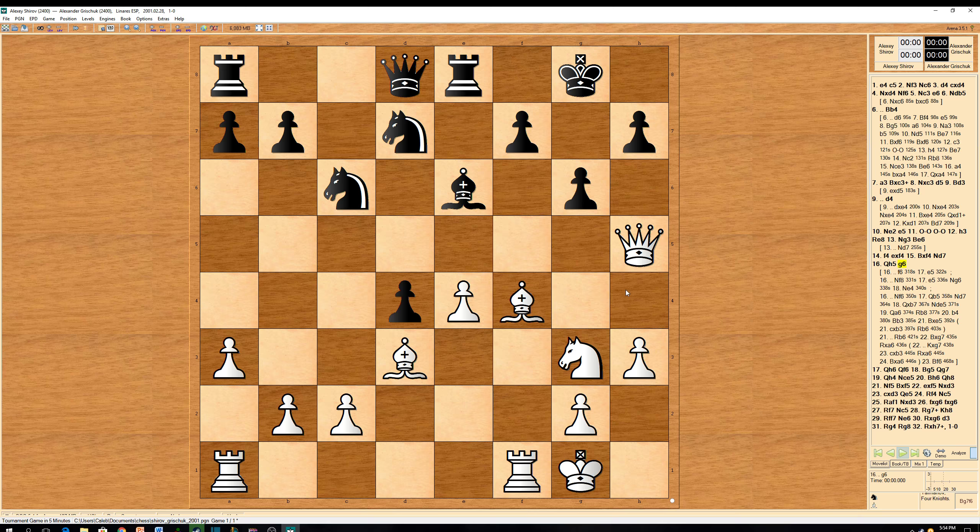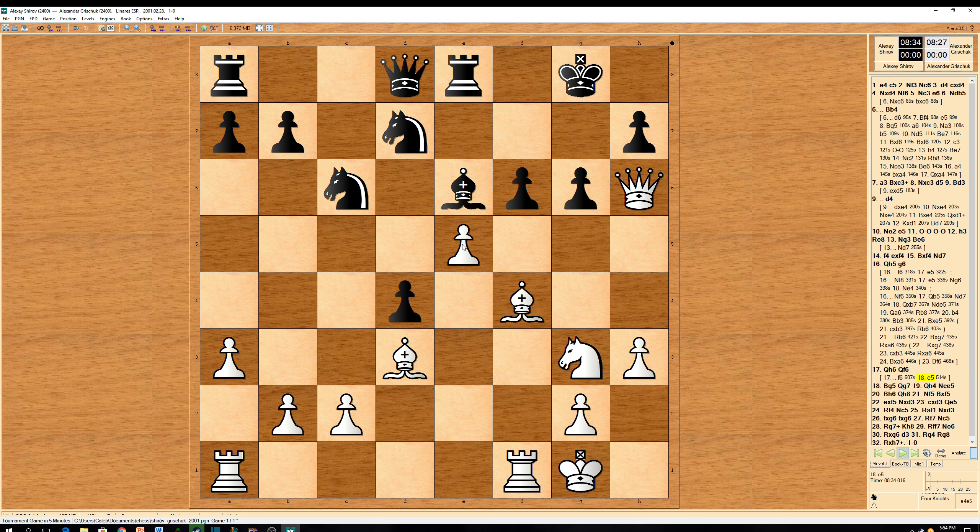g6 was tried by Grischuk. Now queen h6 and queen f6. In principles of attack, it's good to make the king get weakened and then go for the attack. Another idea is that f6 move, but there are holes near the king. After e5 clearing the way, there's knight c takes on e5 bringing the knight in for defense. But then knight h5, with ideas of opening up the king and h7 dropping, queen e7.